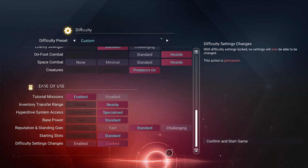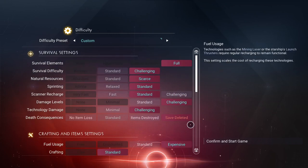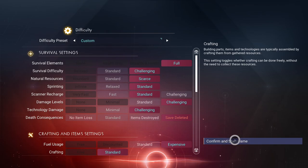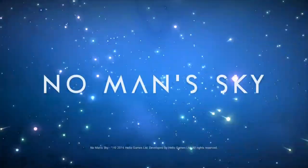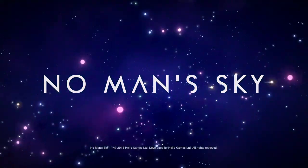Standard Reputation and Standing Gain. Everything is going to remain like this and we're just going to go ahead and start the game. I can't rename anything here. We'll go ahead and start it, and the first time we save, we will go ahead and rename the save. We'll probably call it something along the lines of Elan Paul's Permadeath Story Mode.